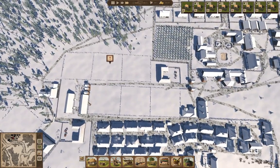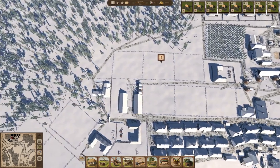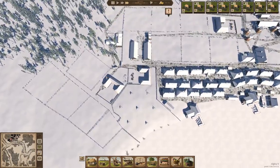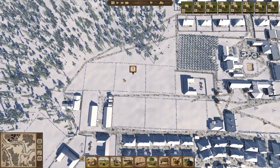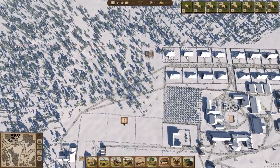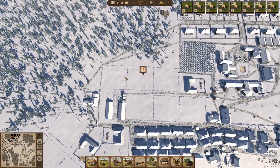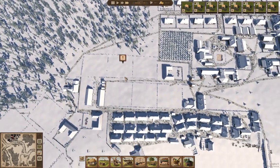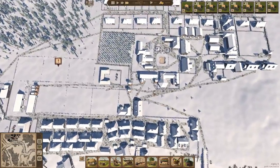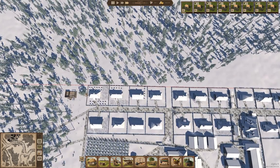That should allow for more cattle to appear there. We got a village house going up there.